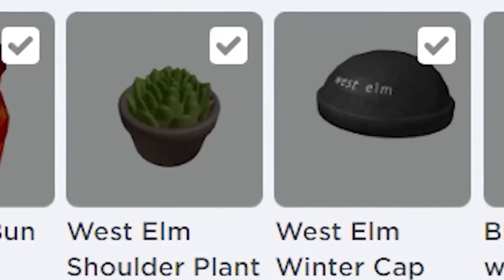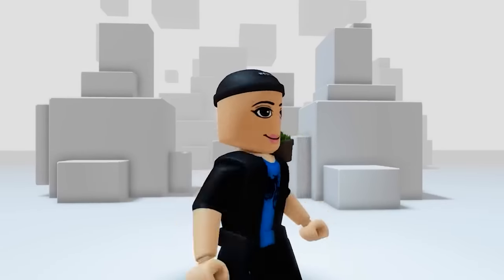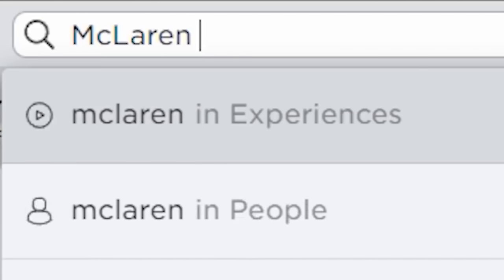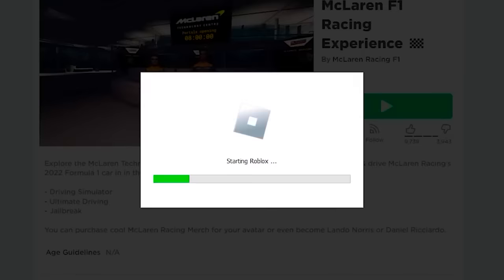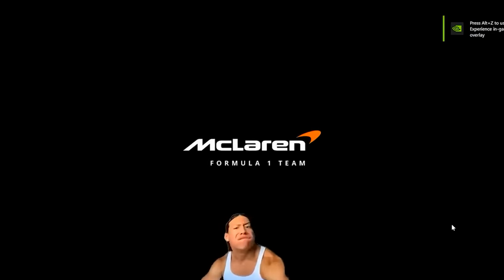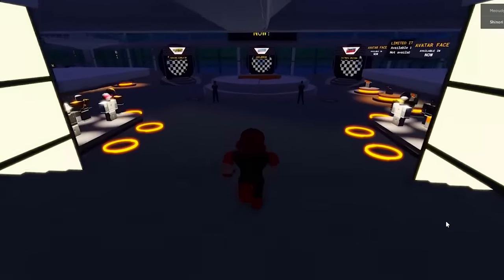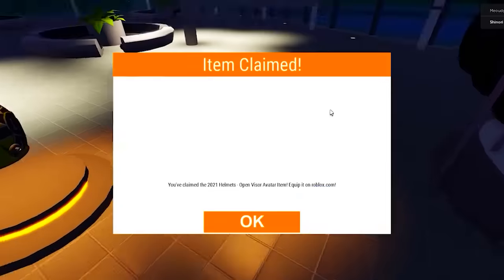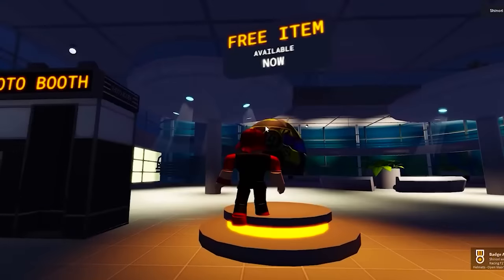Just like that I have two more free items. Very cool, very nice. But that's not all — I have more free items, keep watching. Just join this game and once you load in, follow where I go here and go to the left. Keep walking and we should see the free UGC helmets we can claim just by clicking them. They give you two per badge, making a total of four items.